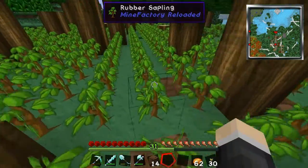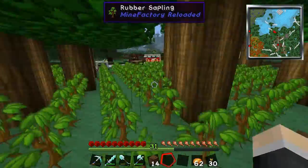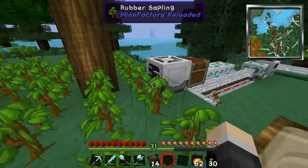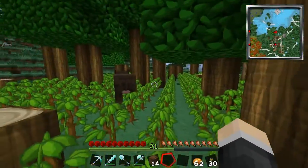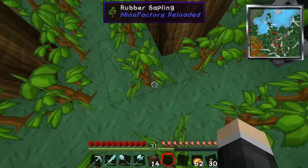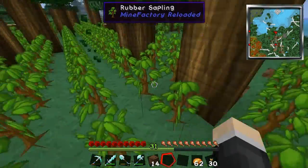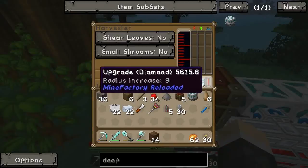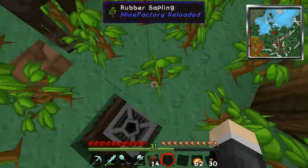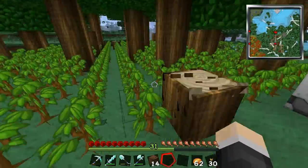We have the harvester here and the planter here. I did actually have to move the harvester back a little bit because the area was a bit too big — the harvester couldn't reach behind the planter. I moved it back and gave them both the diamond upgrade, like I had in the last series.